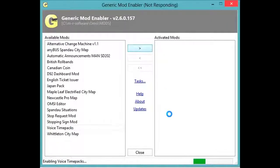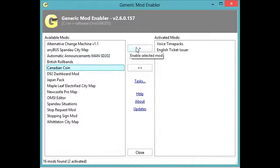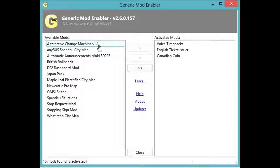Before it copies, it actually backs up the files of the game. So if you disabled all the mods, the game stays as original. English Ticket Issuer — I want to install that. Canadian Coins, since I live in Canada. I have a whole bunch of mods actually, but I don't use them all simply because if I want to play on the city maps I'll load those up. You do have to configure your mods properly, but I'm not going to get into that — I'll have to leave that to you.